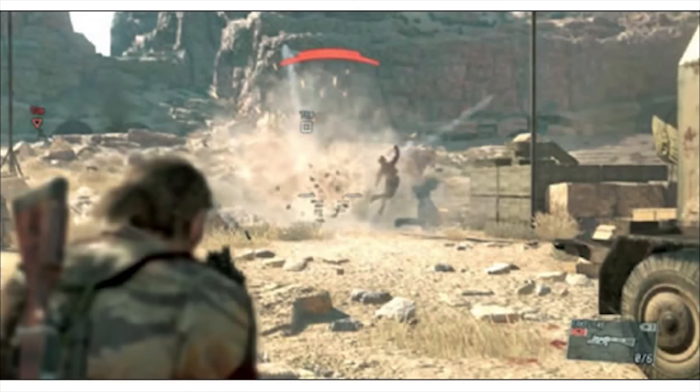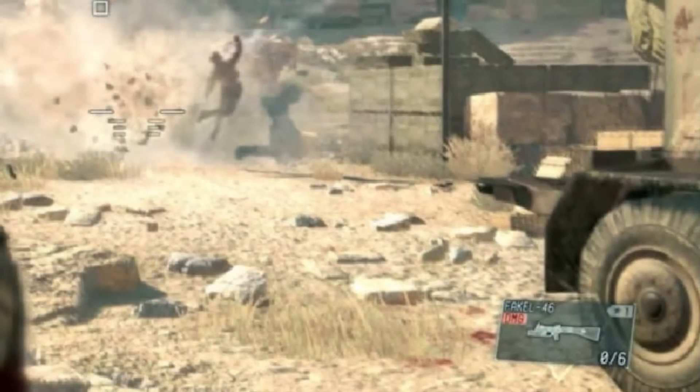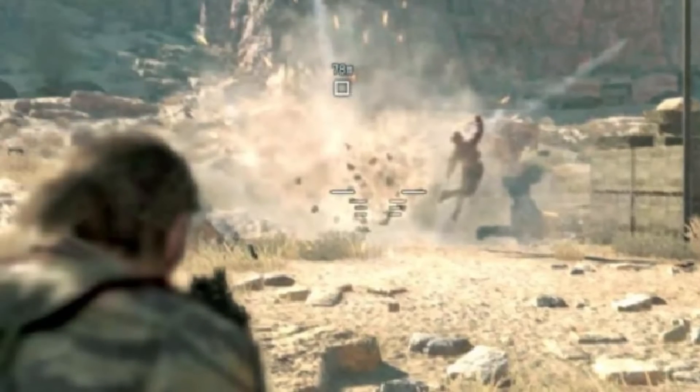Last but not least is this screenshot, which shows a new weapon in action. It's called the FAKEL-46. It's quite clearly a grenade launcher of sorts, one that can only hold up to 6 rounds. Not much else to see here, other than Snake wreaking havoc.